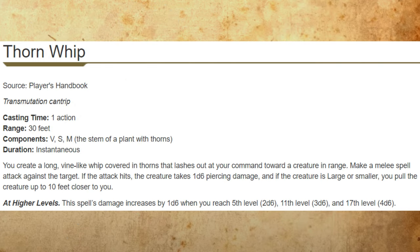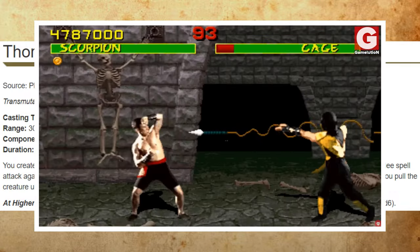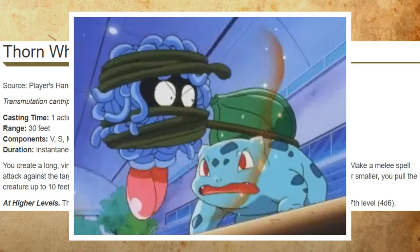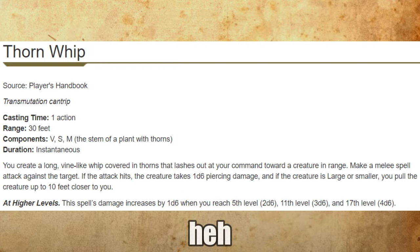Thornwhip's damage die is only a d6, which is pretty low, but the reason it's dope is that you have the option to pull the target up to 10 feet closer to you if it's Large or smaller. I'll cover all the cool things you can pull off with Thornwhip, as well as some of its thornier rules.